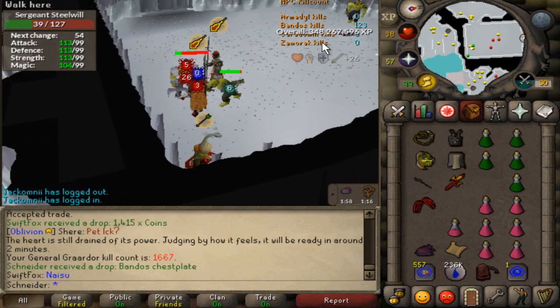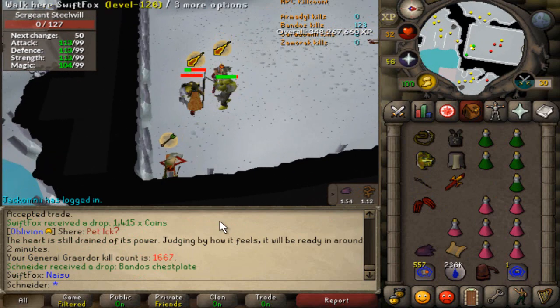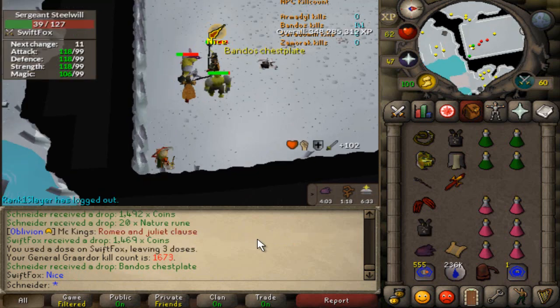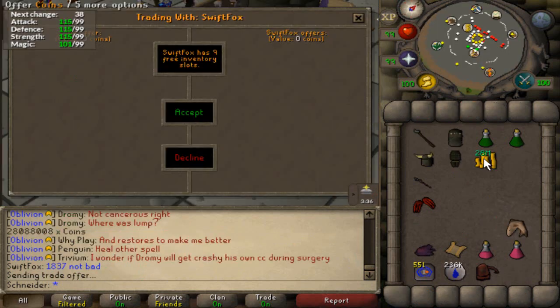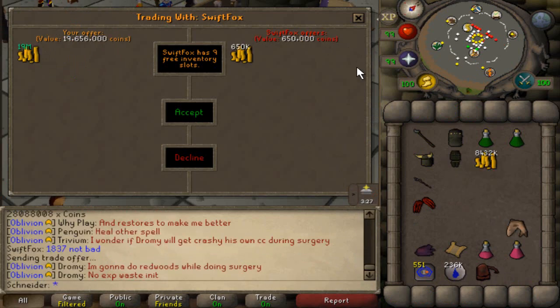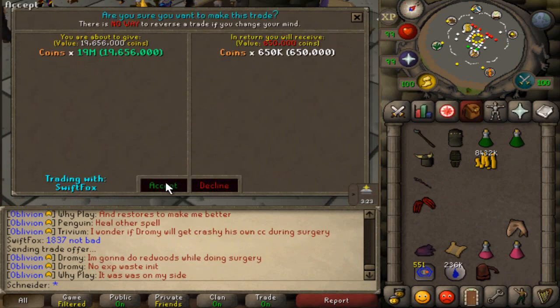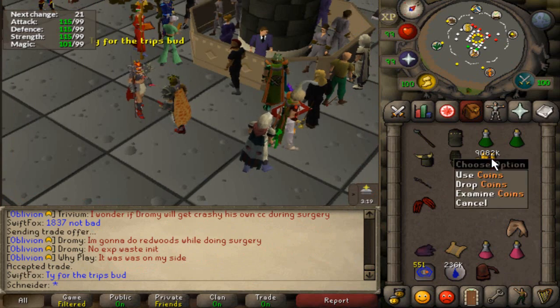Now I pick up a second chestplate — ten kills later. Chestplate sold for a little over 28 million: 19.6 mil to the tank, 650k for my split of the elk and common drops, which is actually more than that acid strip. So 9 mil total.